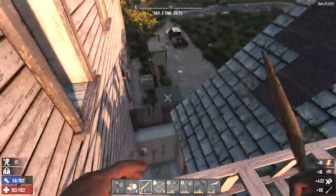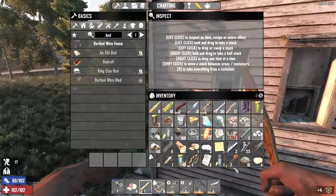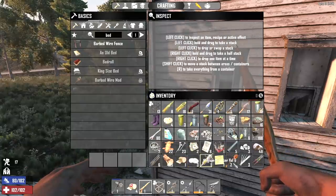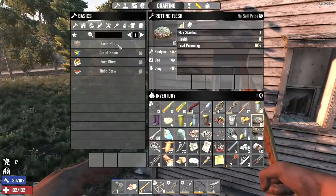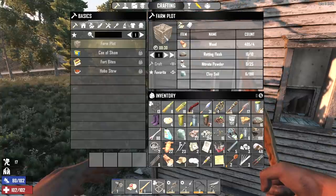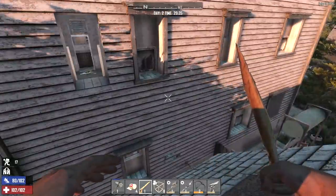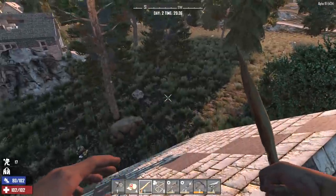Let's get out this window and pick up these frames. We are super encumbered but we're not far from home. Where's the rotting flesh? Here it is. Let's go to recipes — this right here, the farm plot. It costs you wood, rotting flesh, nitrate powder, and clay soil. Then you put this block down and it's ready to be farmed. So if you can't find a gardening hoe and you can make some farm plots, you can start a garden.